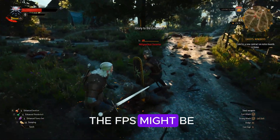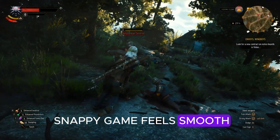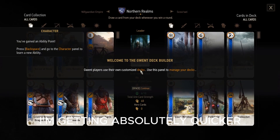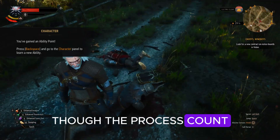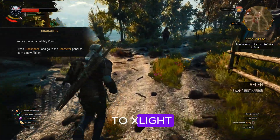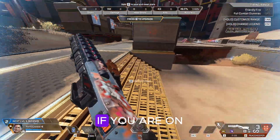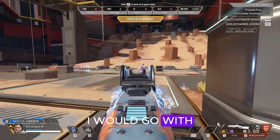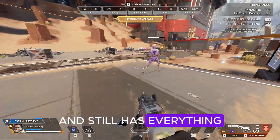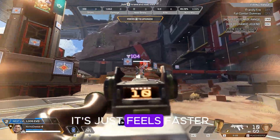On Atlas OS, the FPS might be a bit lower, but the OS feels snappy. The game feels smooth — I can actually feel the FPS I'm getting. Apps load quicker, though the process count, disk usage, and RAM usage are higher compared to Xlite. So yeah, 25H2 isn't really made for low-end CPUs. If you're on a low-end PC, I would go with Xlite because it's lightweight and still has everything you need. Personally, I prefer Atlas OS — it just feels faster.